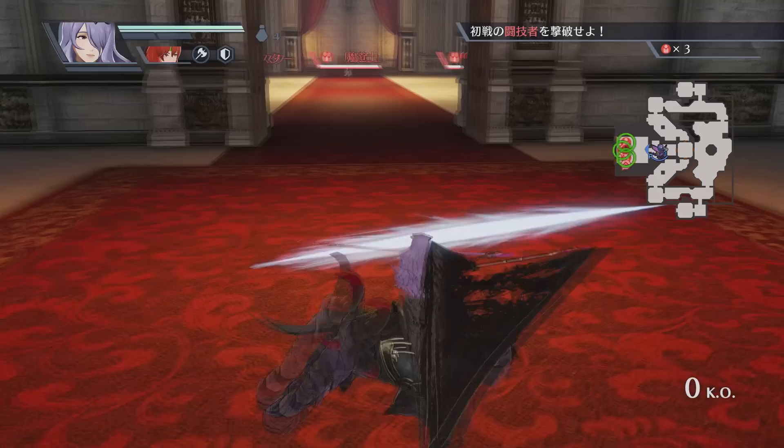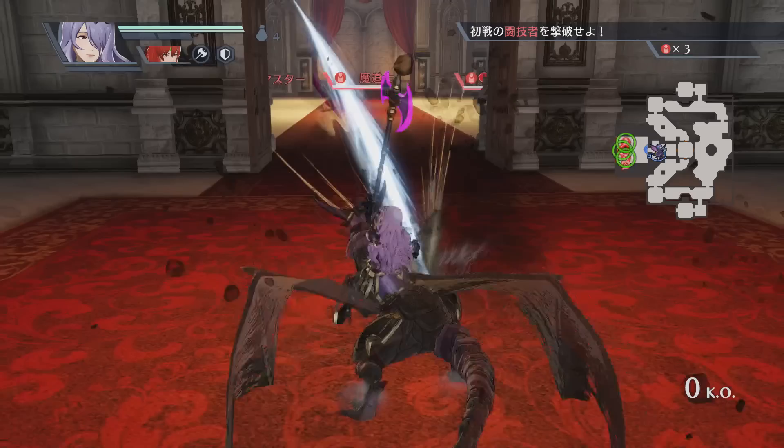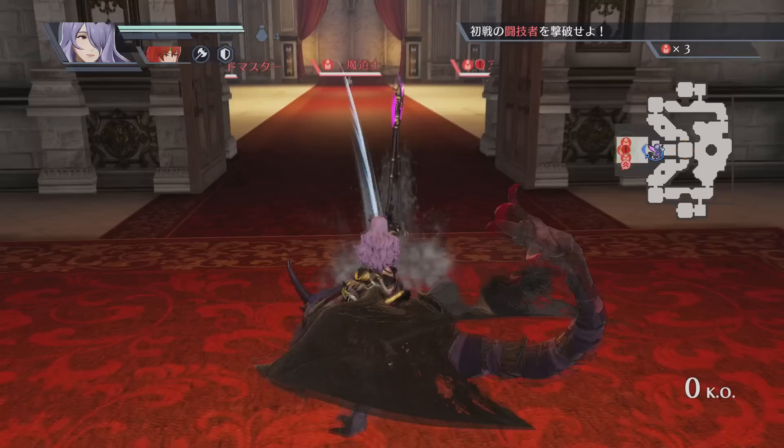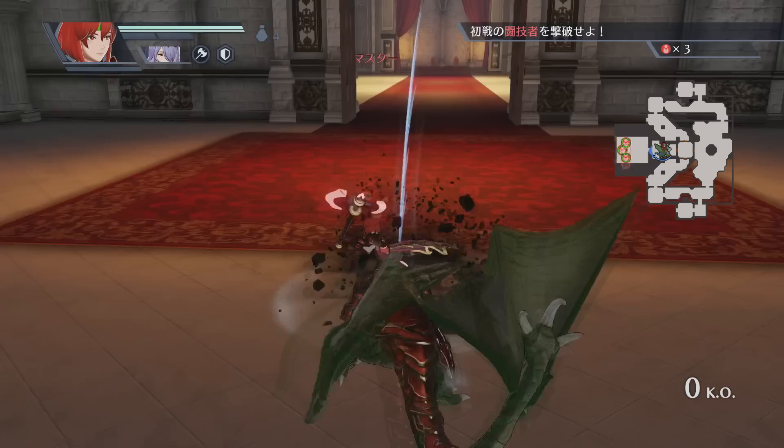Camilla and Minerva's standard attack string consists of seven strikes. They will slam in front, slash right, pound the wyvern's tail down to the front, slash upwards, slash down and right again, pound several times in front, and end with a big sweeping attack to the front.